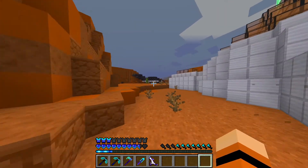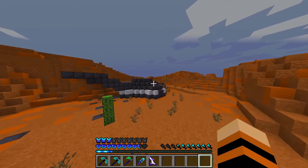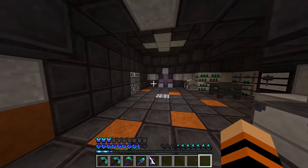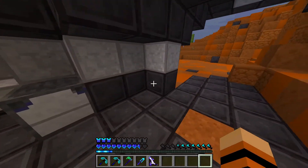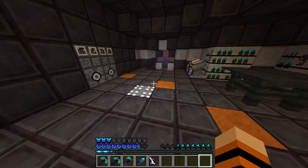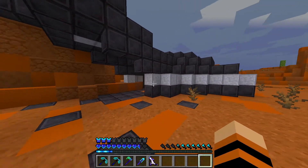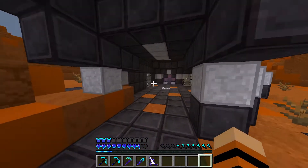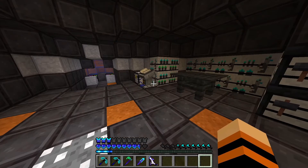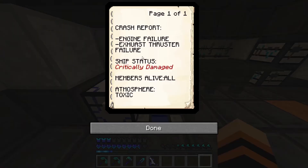Let's start out by going over to these blocks over here to the left — this is something that I just saw when I was running in, so let's go take a look. It kind of looks like a building of some sort. "The Atlas ship appears to be critically damaged and inoperative. Objective added: an alternative route off this planet must be located." So this is the Atlas ship — it actually kind of looks like the inside of our ship, this sort of like middle area — and obviously it's crashed and been destroyed. So that's their base and that's their ship. We also got a crash report: engine failure, exhaust thruster failure, ship status is critically damaged — obviously it's destroyed and embedded in Mars.